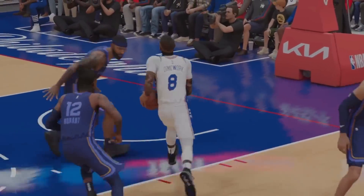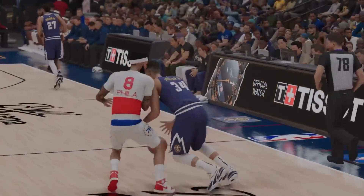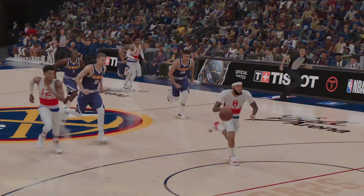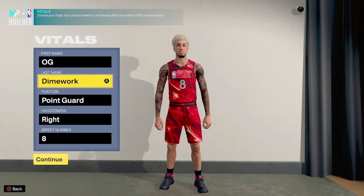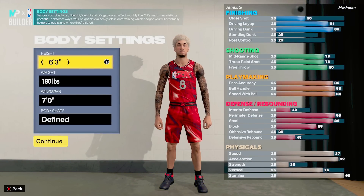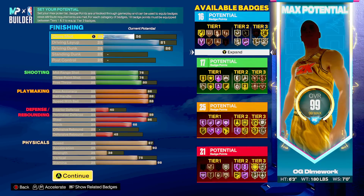When you hear that and look at the build, you might think it can't shoot, but I'm telling y'all right now this build can shoot very well, and y'all gonna see that in the gameplay. So to make this build: point guard, whatever number, whatever hand, height is 6'3", 180 on the weight, max out the wingspan — seven-foot wingspan — and here's what the attributes are gonna look like.